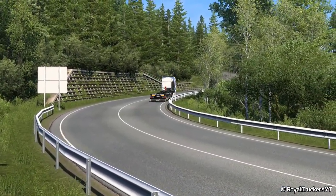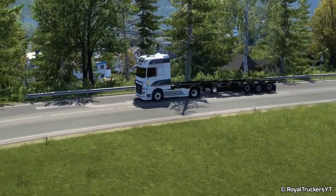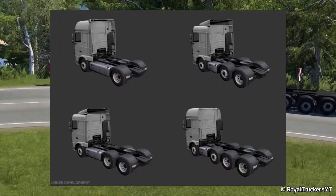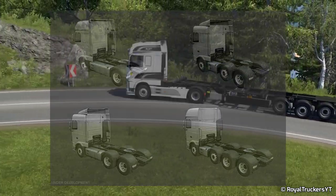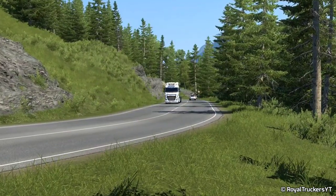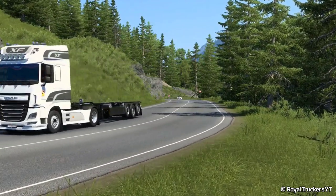This truck will also have 4 types of chassis options, shown in the image: 4x2, 6x2, 6x4, and 8x4. The truck will also have options for midlift and taglift, but these will only be available for the 6x4 chassis configuration.